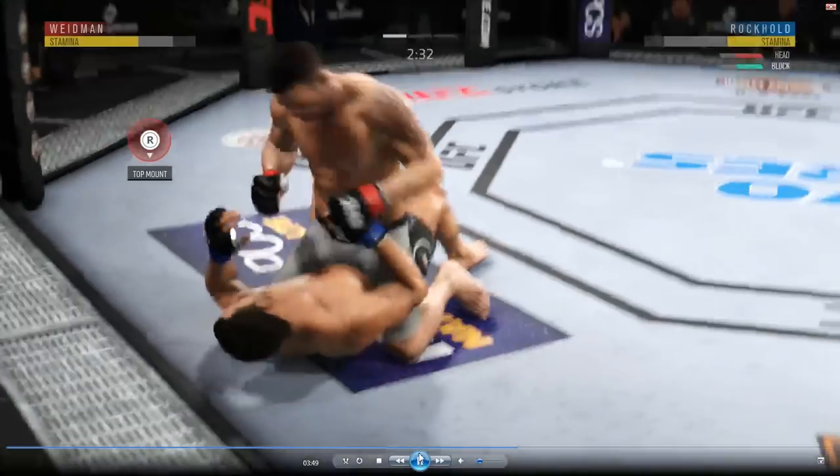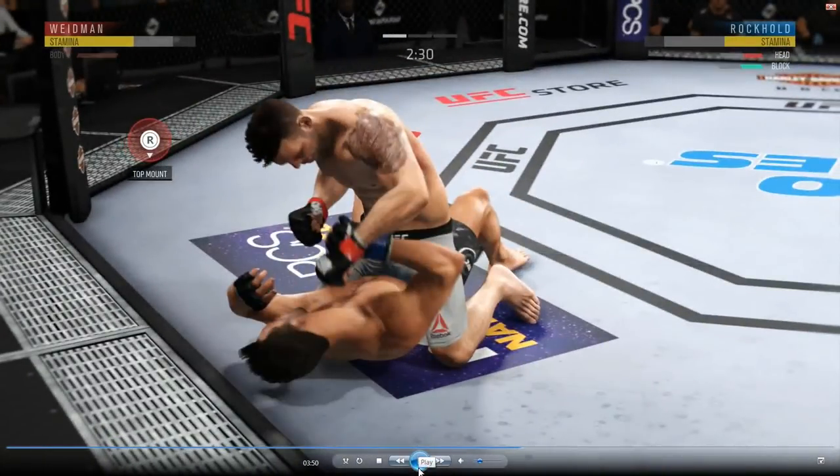I'm hammering away and trying to alternate punches — going left-left then right, or right-right then left — switching it up because my opponent is trying to arm-trap me and buck me off. So you want to be unpredictable.